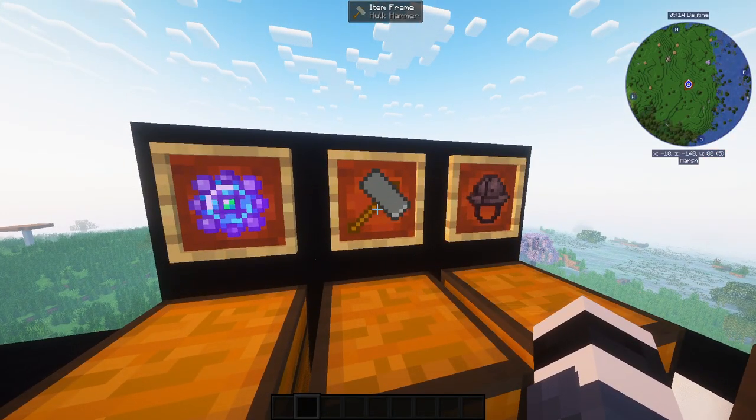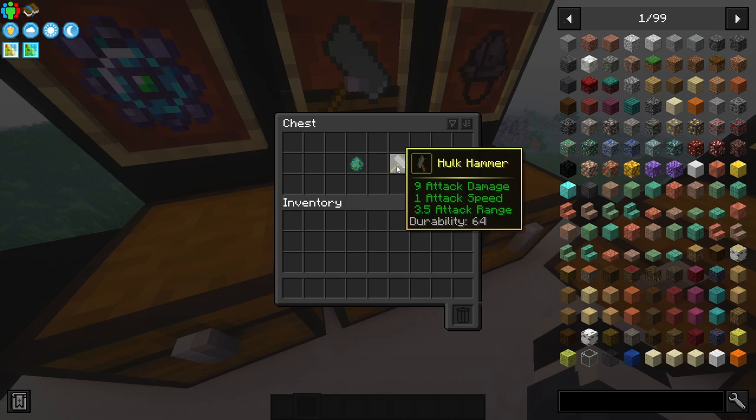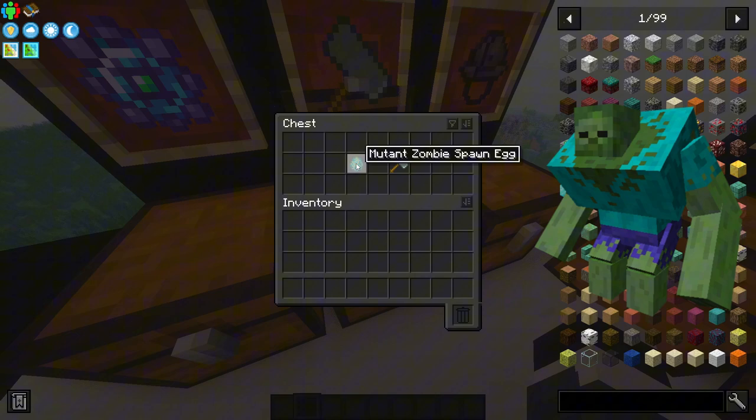The next item on the list is the Hulk Hammer. How do you get the Hulk Hammer? It's actually pretty simple — you need to kill the Mutant Zombie.